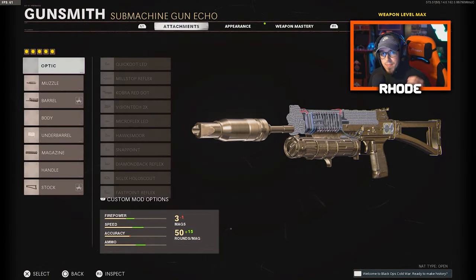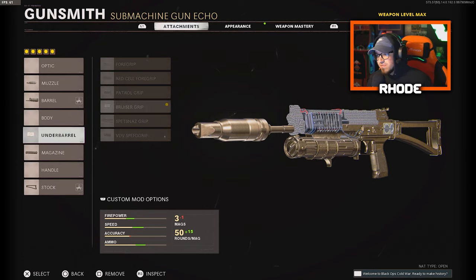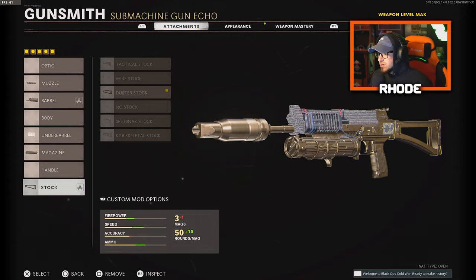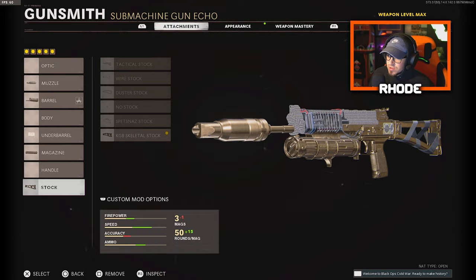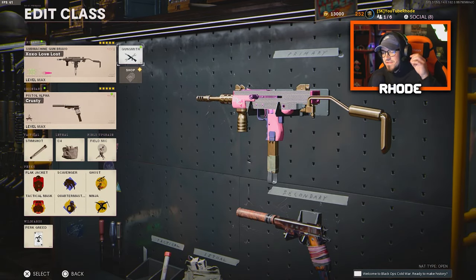The next one is the Bullfrog, which is a monster even in Warzone now, and in Cold War multiplayer it's been very good in both modes. For the muzzle running the groove suppressor, task force barrel, bruiser grip for the underbarrel, 65 round magazine, and the KGB skeletal stock.